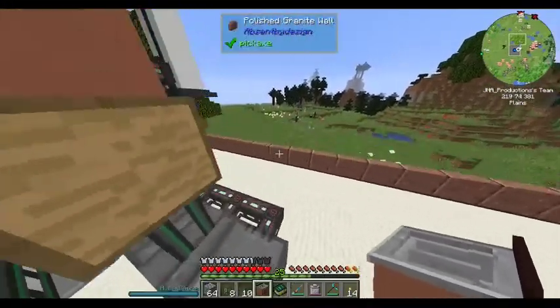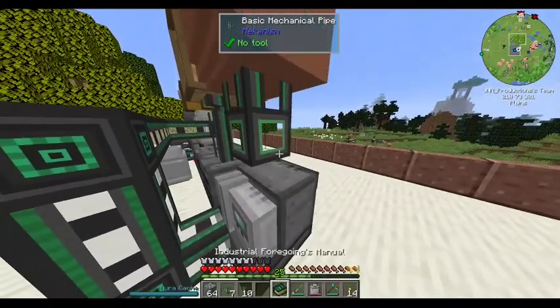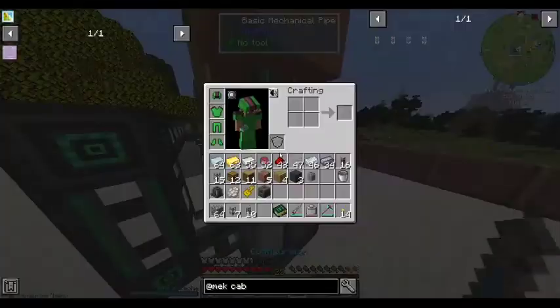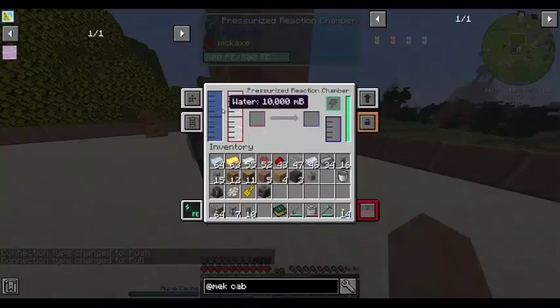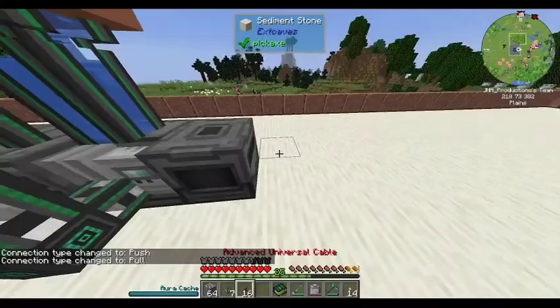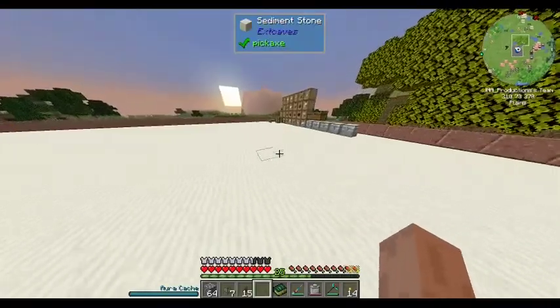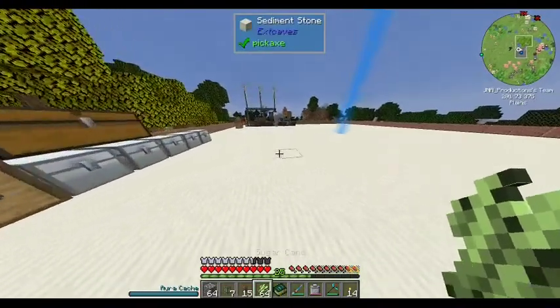Then we're going to need some water. Side config, fluids — input out the top. Sinks just generate infinite water, nice and simple. Then I'm going to want a Crusher which will input from the top and output to the left with auto-eject on.